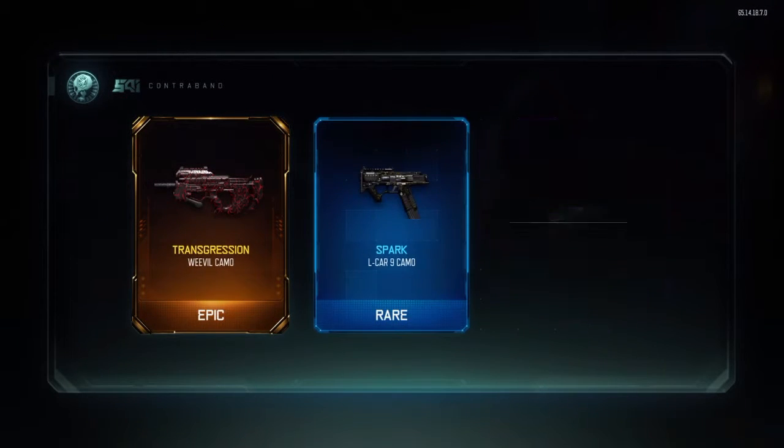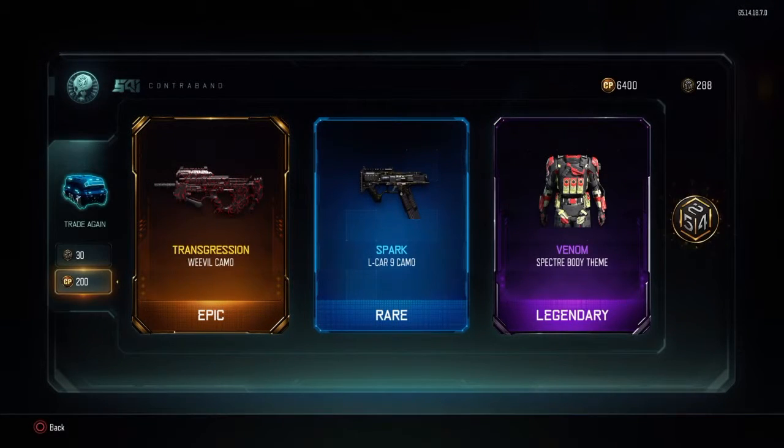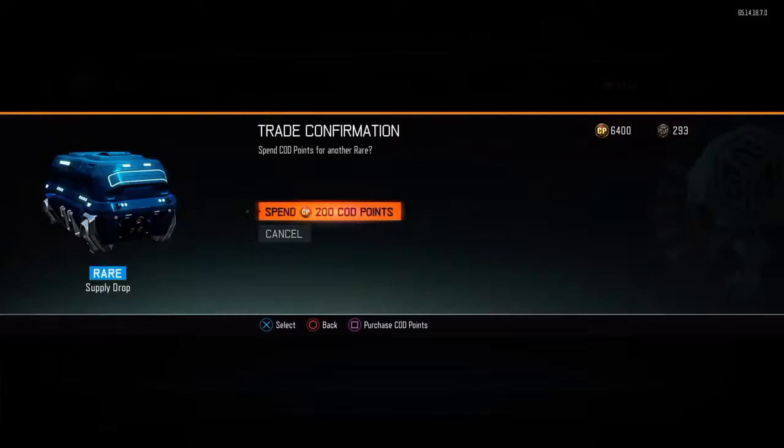Transgression for the Weevil — the Weevil is actually a sick weapon. Spark for the Eklipse 9 — no jokes, I would recommend the Eklipse 9 with dual wield, that's a beast weapon. When I first used it with dual wield I got a Wraith, so yeah.